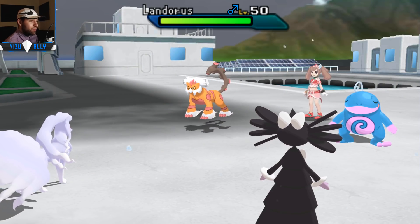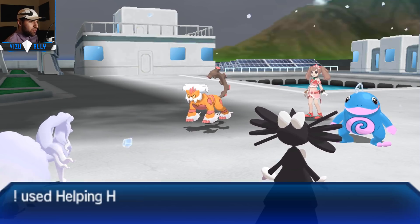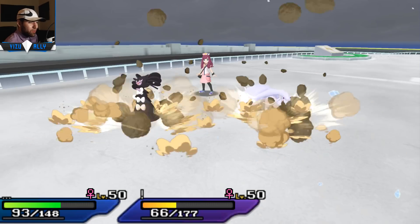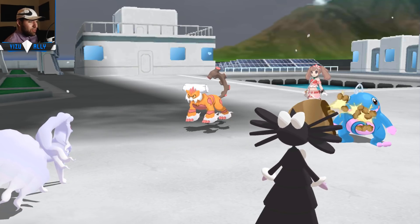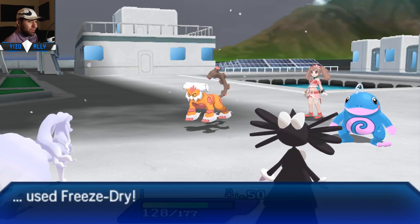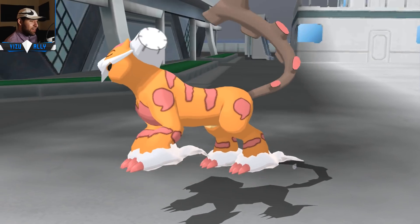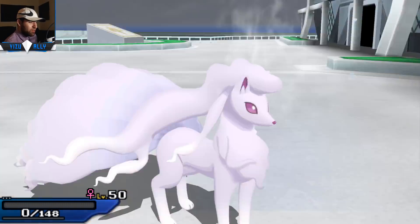Landorus-T got scared of maybe getting knocked out by an Ice move, so it just Protects. Politoed tried to do some damage to my Ninetales, but Ninetales is pretty bulky - and with Choice Scarf, Politoed is not really that strong. Unfortunately Landorus is going to be faster than Ninetales under Trick Room and gets that Rock Slide off. But since I have the Wiki Berry on Gothitelle I'm able to withstand some more hits. I just go for Freeze-Dry on Landorus and knock it out - it's not allowed to switch out unless it has U-Turn.